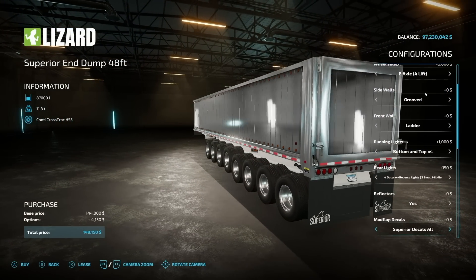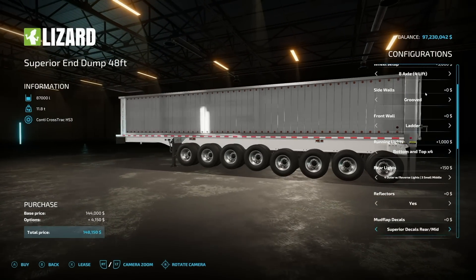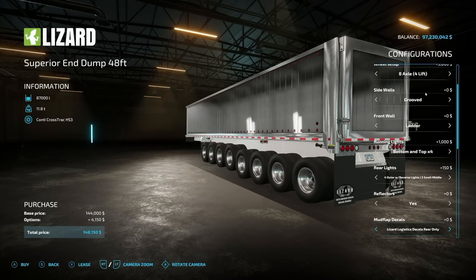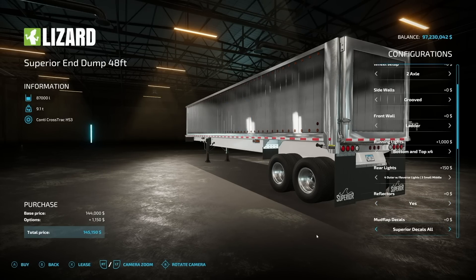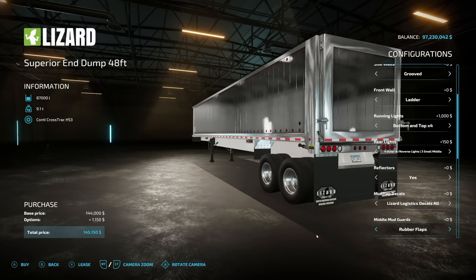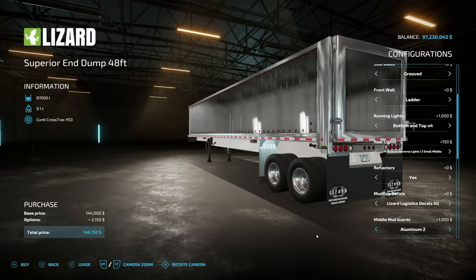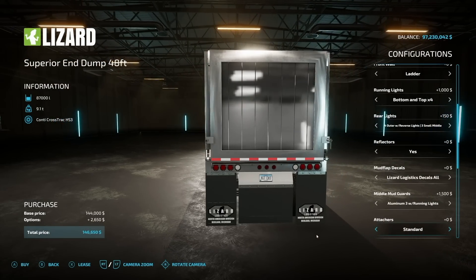Reflectors can be toggled yes or no all the way around. Mud flap decals are pretty cool — we have the Superior decals all, rear, and mid. With the axles we have set up right now there's a little too much going on, so going back down to mud flaps — middle guards, we've got a couple different setups for aluminum. Attachments on the back can be added as well, and this is where the dolly is going to come in handy.